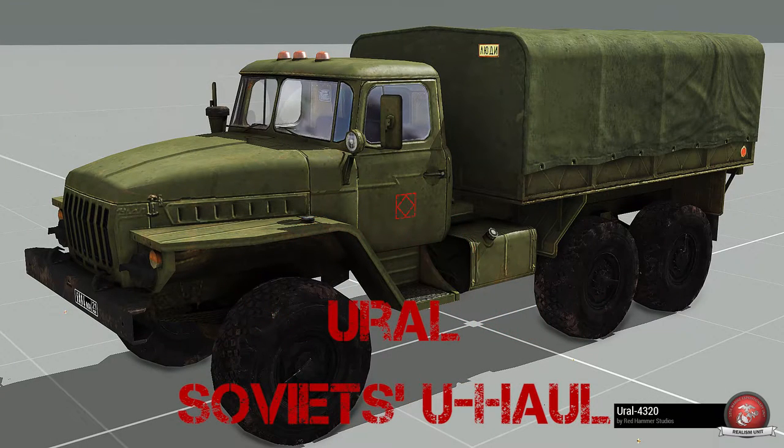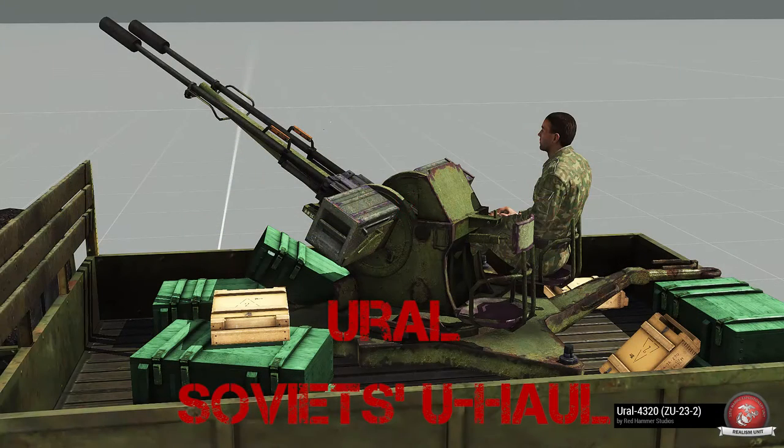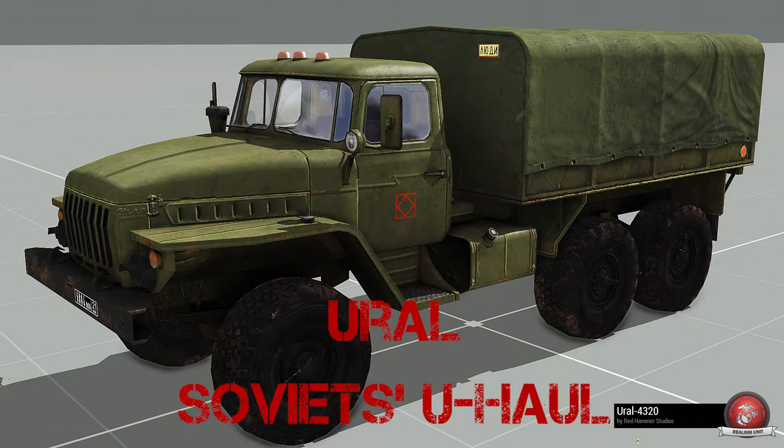The workhorse of the Russian army is the Ural 4320, or the Soviet U-Haul. The Ural 4320 was made in the Ural Mountains, so you can remember it as a mountain of a truck compared to everything else the Russians have available. In Russia, Ural 4320s are used for everything from cargo hauling to fire trucks. It can also hold an AA emplacement, making it a mobile anti-air platform. You can distinguish this truck by its large 6x6 design, the orange roof-mounted lights, and its general U-Haul-like appearance.